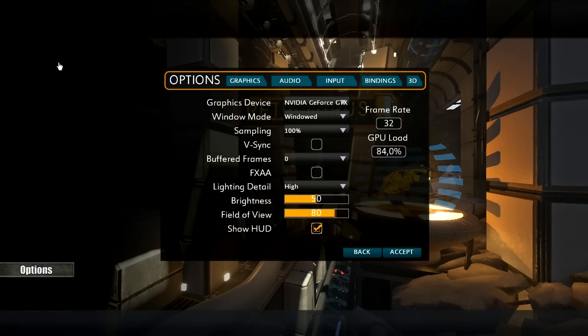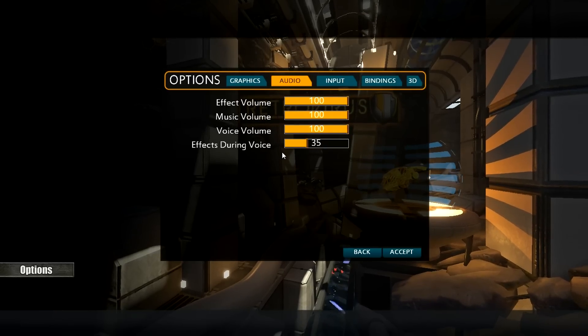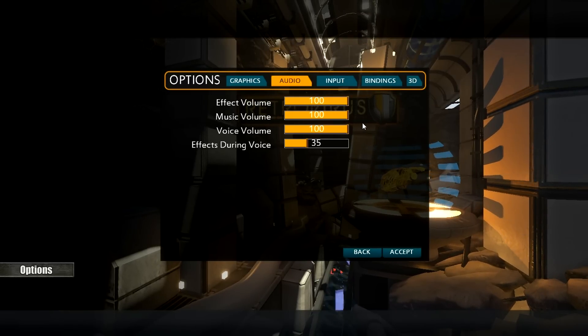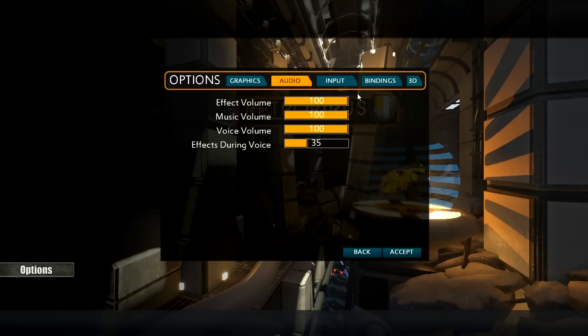Audio options are good. There are separate sliders for effects, music, voice, and something cool but for an unknown reason rare: a way to turn down effects while someone is talking. There's no option to turn off subtitles, however. And the problem is that subtitles usually don't match what you hear — a character will say one thing and you'll read something completely different. That's not impressive at all.